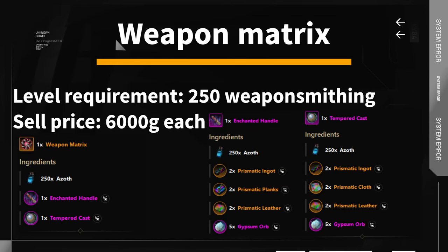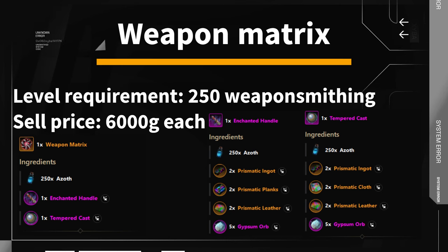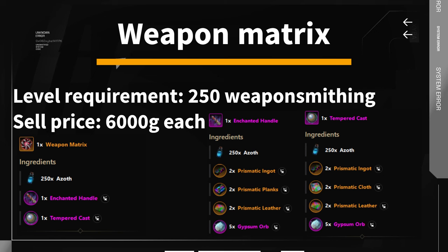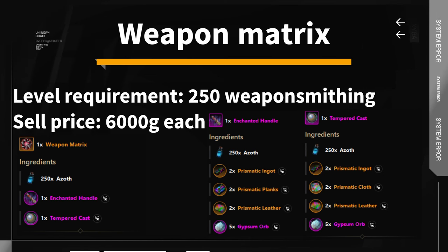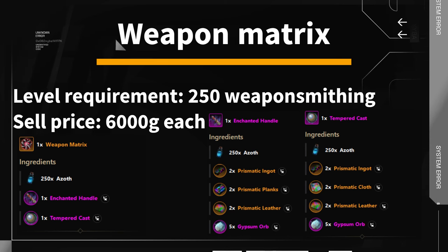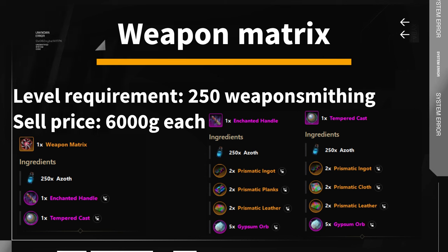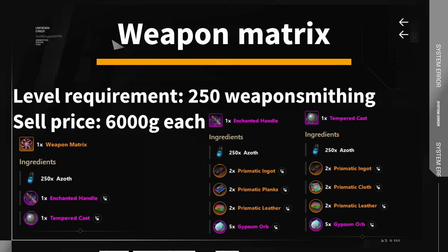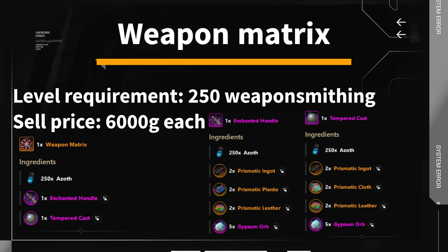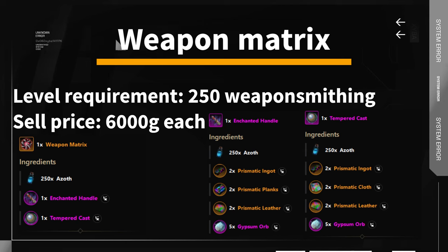Weapon matrix is a very important item as players can use it to upgrade their named items to max gear score and pick perks for their artifacts in the gypsum kiln. The skill requirement is 250. To craft a weapon matrix you will need an enchanted handle and a tempered cast — the handle is crafted with armoring skill and the tempered cast with weaponsmithing skill. Both need prismatic materials to craft. On my server, the prices go for about 6,000 gold, making this the best way to make gold with weaponsmithing right now.